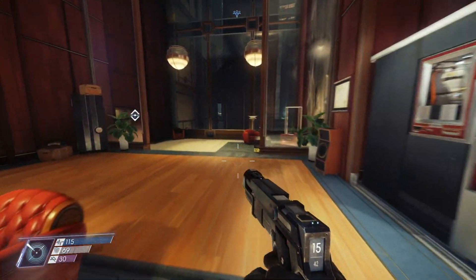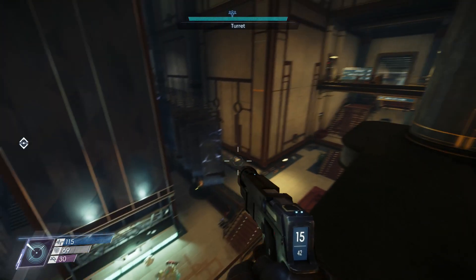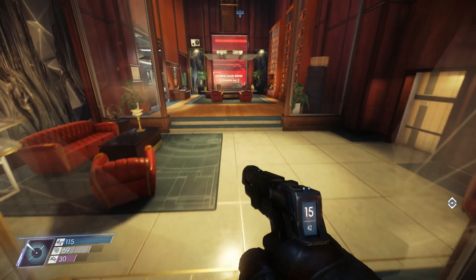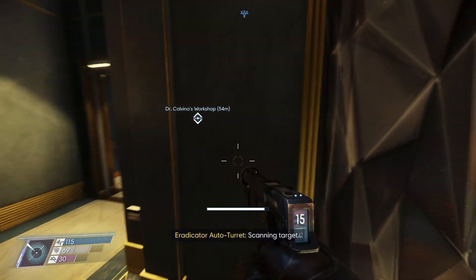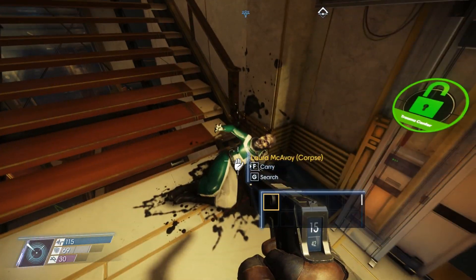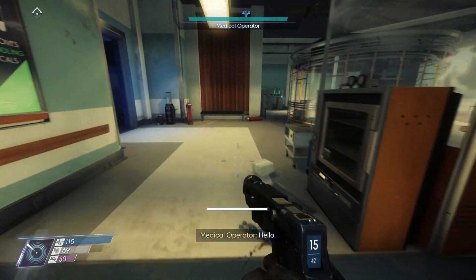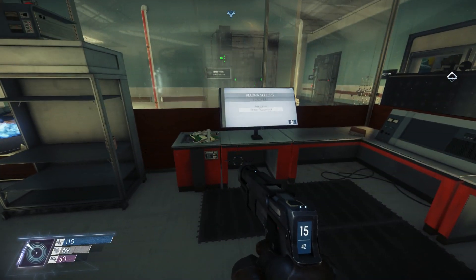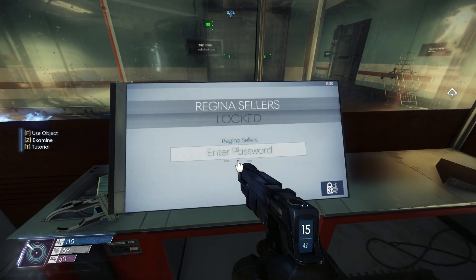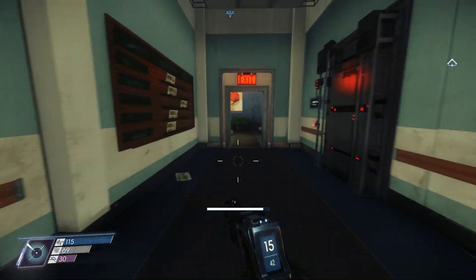Hello everyone and welcome back to Prey! The time has finally come - we've finished exploring the lobby and the neuromod division for now. There's a lot of stuff left to cover in both areas, but for now it's high time we head off to a brand new area in search of Dr. Calvino's workshop, where we can get the repair tool for my looking glass in my office so I can finish listening to that message sent to me by me in the past. I noticed during editing that I didn't actually look at this terminal - I can't get in there without Regina Sellers' password or level 3 hacking.